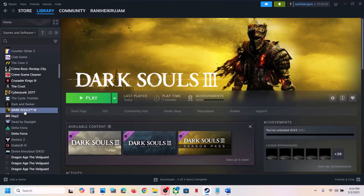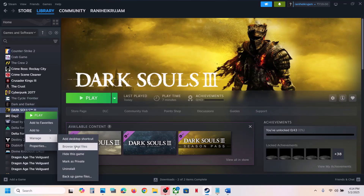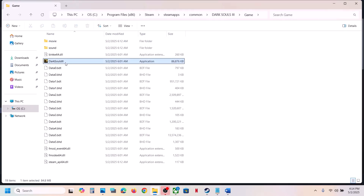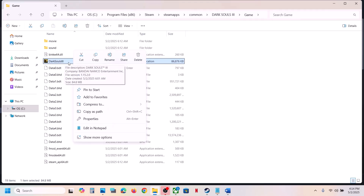For this, go to Steam, right-click on the game, select Manage, and click on Browse Local Files. It will take you to the game installation folder. Open the game folder, select the game exe file, and double-click to launch the game from there.